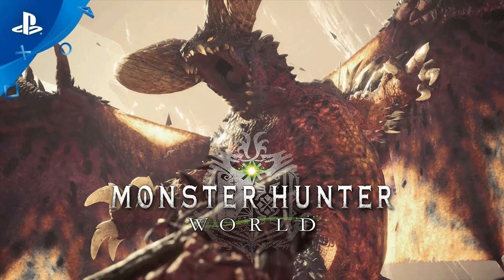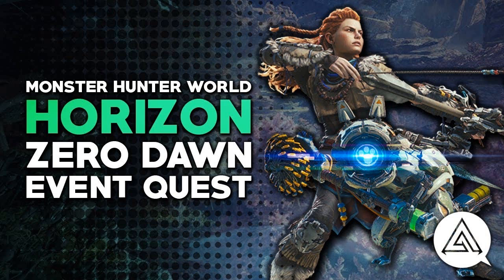On the official Capcom Unity blog, the publisher confirmed that the first quest to get the PS4 exclusive Horizon Zero Dawn armor would be available right at launch, but it won't be around for very long. PS4 players are able to embark on the first part of the Horizon Zero Dawn event quest. You'll need to attain a Hunter rank of 6 or higher in order to accept the quest, which has you hunting 8 Varnos. After completing the mission, you'll obtain materials that can be forged into Horizon-themed Watcher armor for your Palico companion.